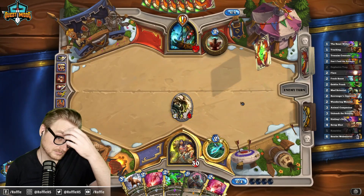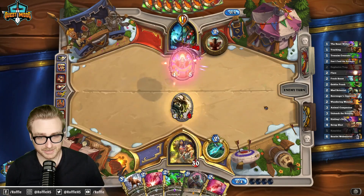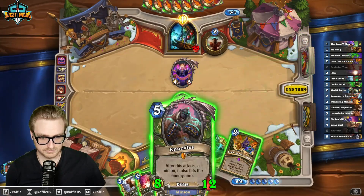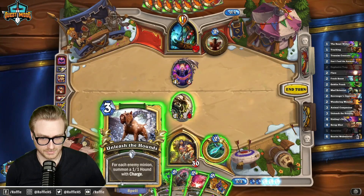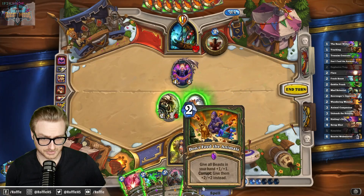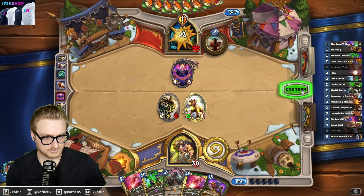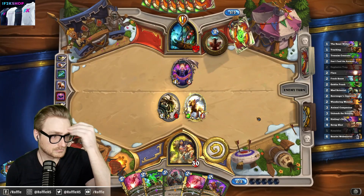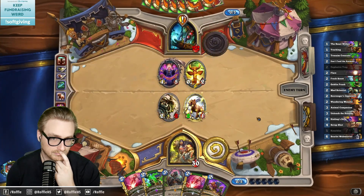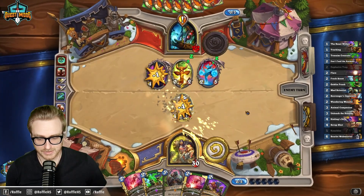Job's done. Got a thick Knuckles. I don't need to be concerned about Dirty Rat anymore, right? I want to just use this to buff the Knuckles next turn. Job's done.